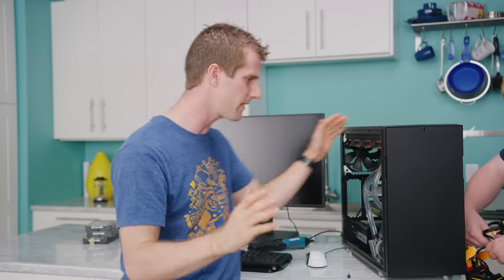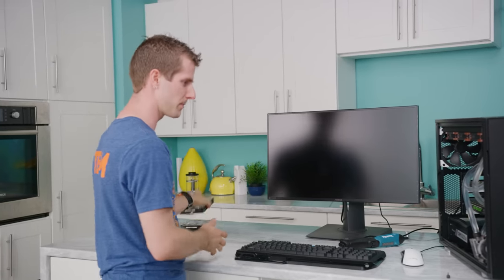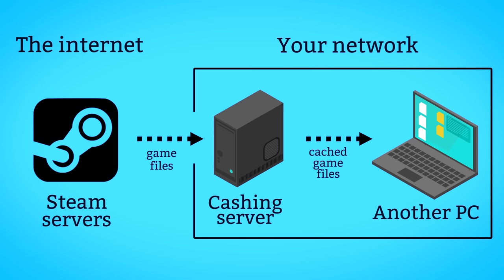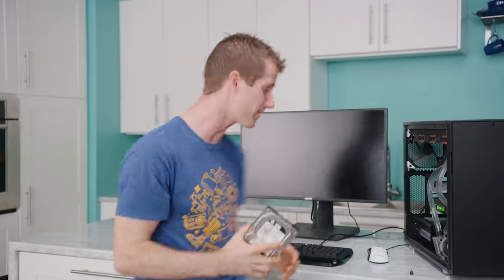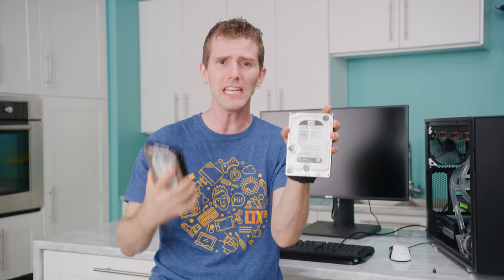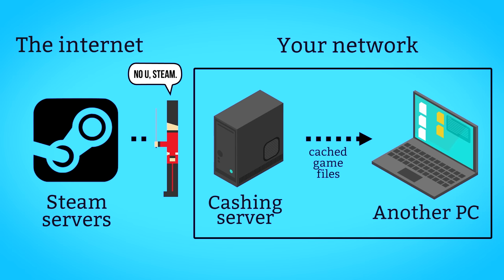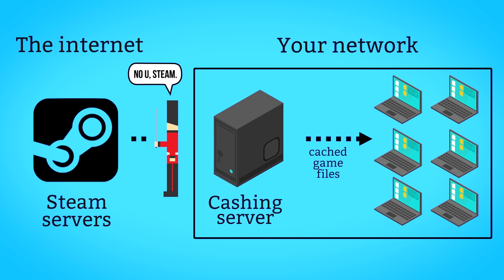Basically, when a game is first downloaded on the network, instead of the files just going straight to the downloader's drive, they are first saved to a separate machine and then relayed to the user. So then the next time someone wants to download that same game, instead of pulling it off of Steam or uPlay directly, it'll save a ton of bandwidth to the outside internet by grabbing it off of that same server. This will help keep latency down for all of the gamers sharing that same connection.